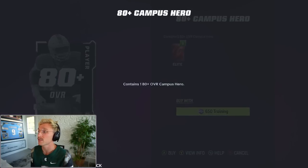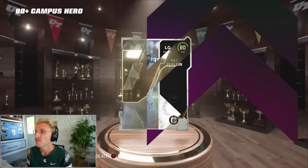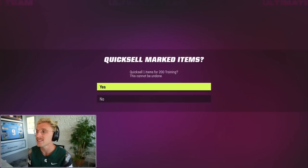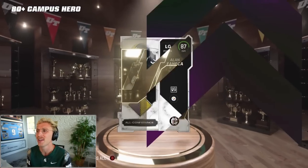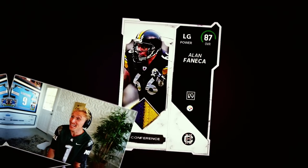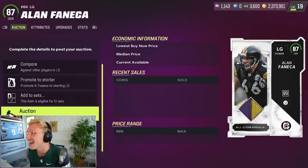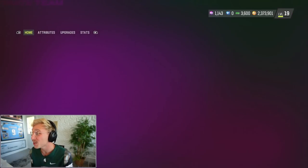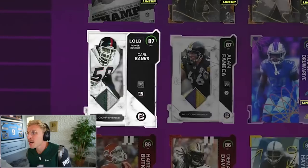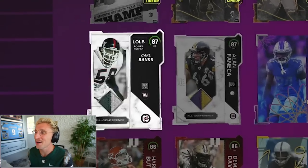Alan Fanica! Alan Fanica, 87 overall — sells for 135k. What an eater! Carl Banks, Alan Fanica — welcome to the squad. I wonder how good Carl Banks is. He's not the fastest linebacker, but he is 6'4", 235 — massive. He has 89 power moves, an incredible power rusher. That is a really good card.